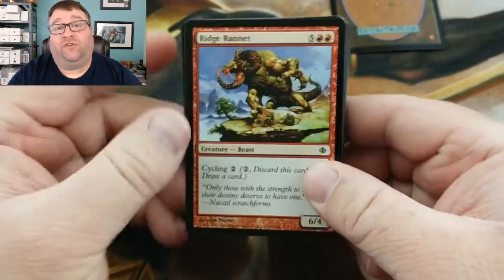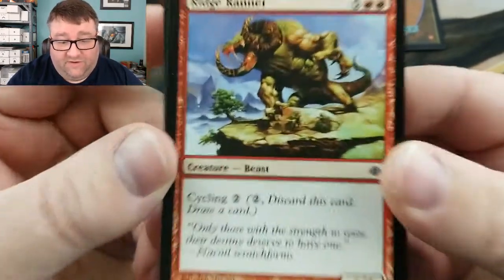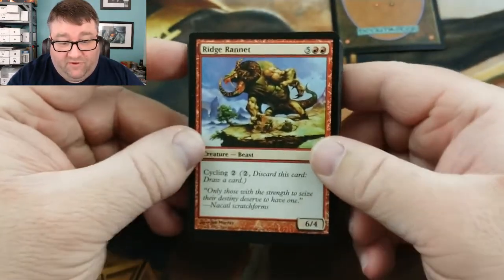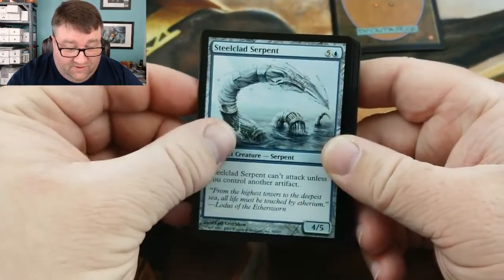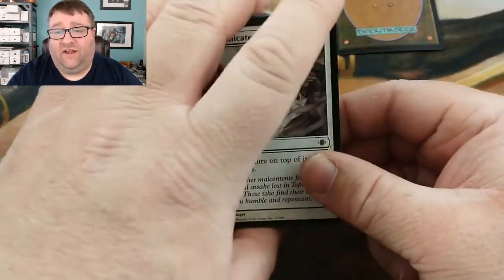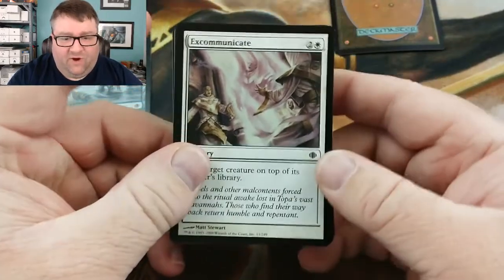Because this is an older set, we're going to slow roll some of this. I don't know if it was my eyes or my camera having trouble here. There we go — we got Ridgeran it, Steel Clad Serpent. And you know, if I go past anything that's actually worth a lot and I don't say anything, let me know, because it's hard to keep track of all these prices.